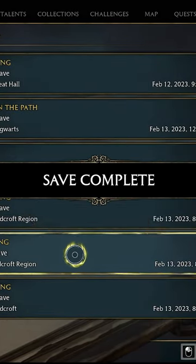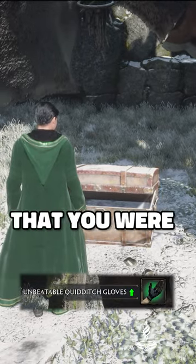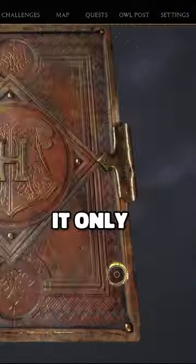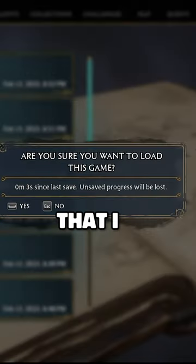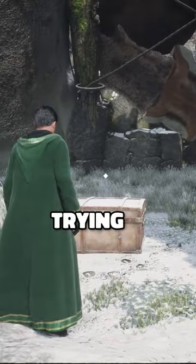After you open that chest, you can just go back into that save and reopen it if you didn't find the item that you were looking for. It only took me a few times to actually find an item that I wanted, so don't worry if you're not getting your item in the first few tries, but just keep trying.